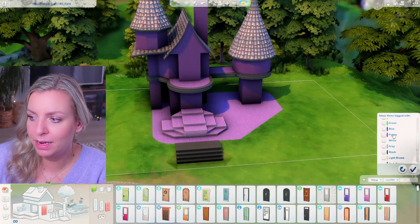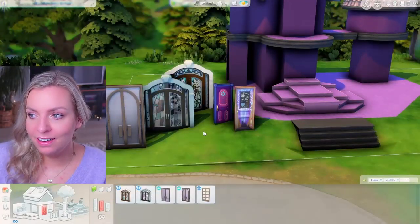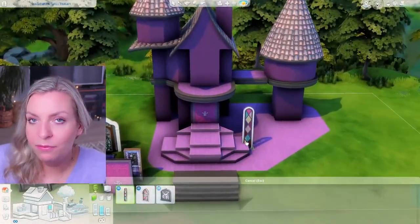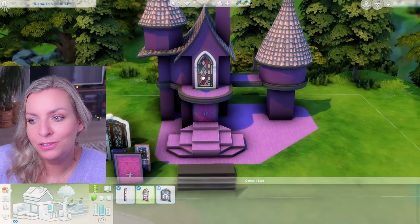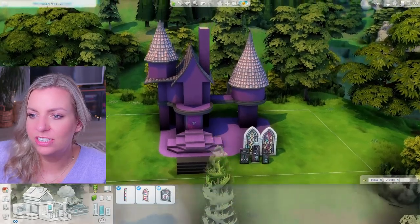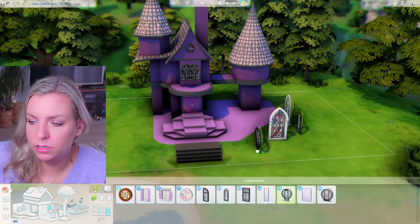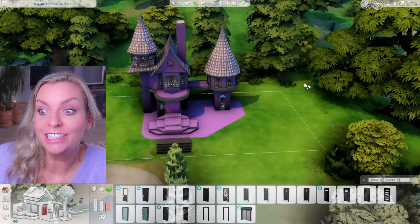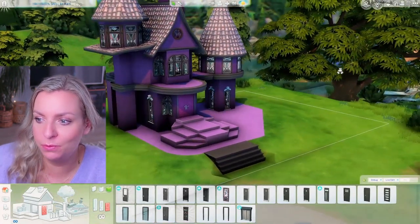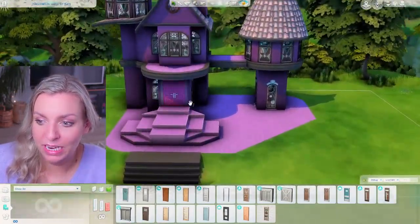I smoothed this out a little bit and I'm gonna start looking for windows and doors because that might make a big change. For doors, I don't love either of the options, but maybe I'll go with this one from the Vintage Glamour pack. For windows, I'm drawn to these — I'll try both and see which I like better. Actually, I'm just going to go with the Realm of Magic windows and use them all around the build.